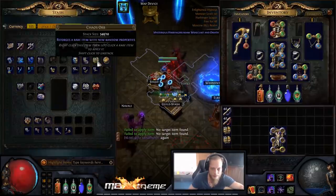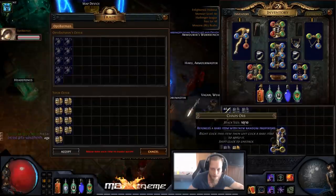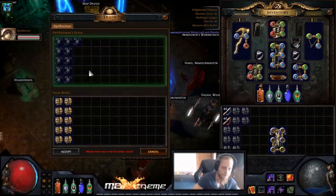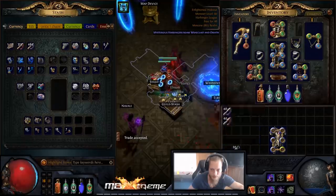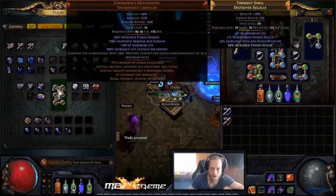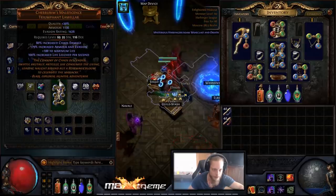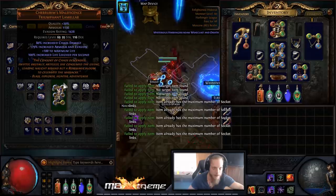The next 100 chaos orbs gone, now spending the next 200 on the chest. We keep going — 10 down, 20, 30, 40, 50, 60 — and it's 6-linked! There we go.